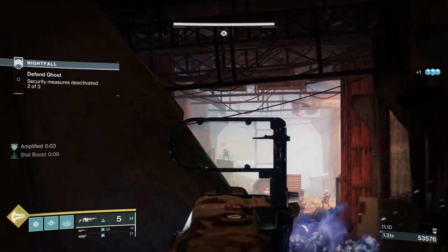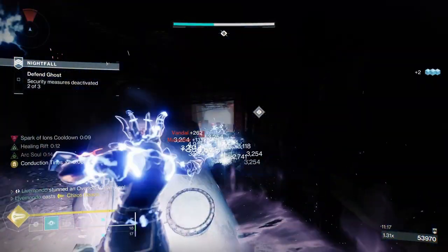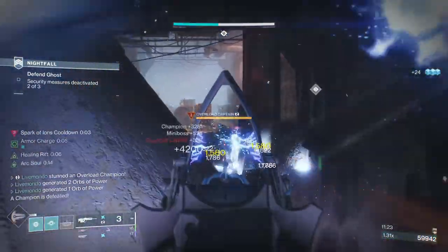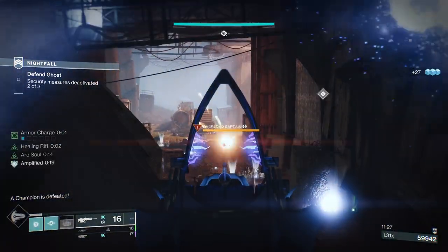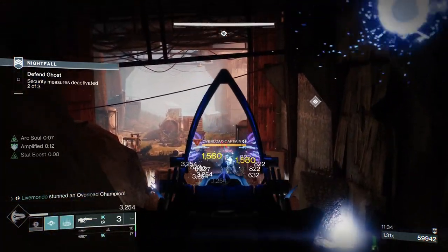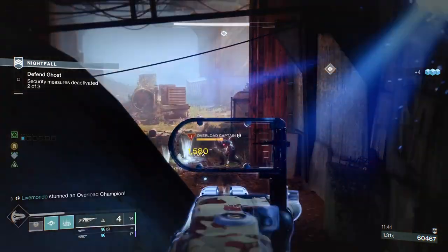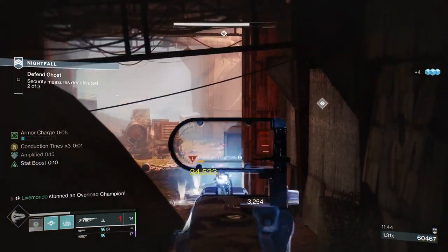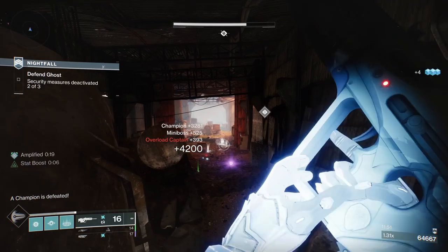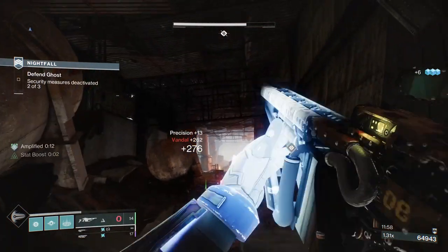Now what we're going to get — I'm going to use my Rift and my Super. I actually couldn't see the champions, so I just went across everything and it cleared out quite a bit. I'll toss a grenade over there. Now it's a solo focus on this champion. If you don't think you're going to finish him — if you switch to Arbalist and don't think you're going to get the kill — switch back to your Overload weapon and stop him from teleporting.